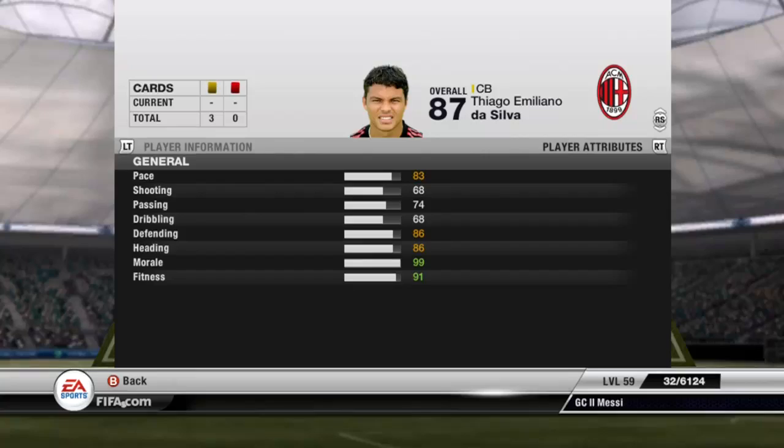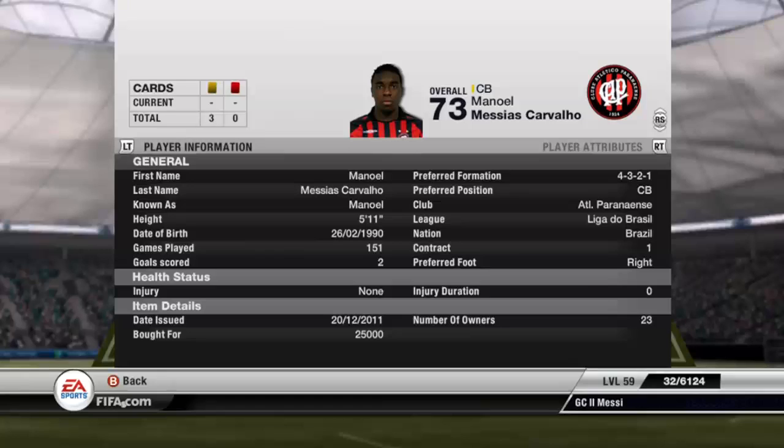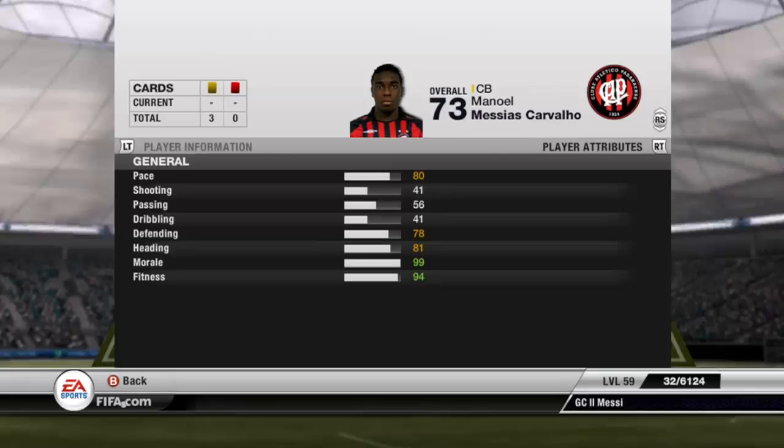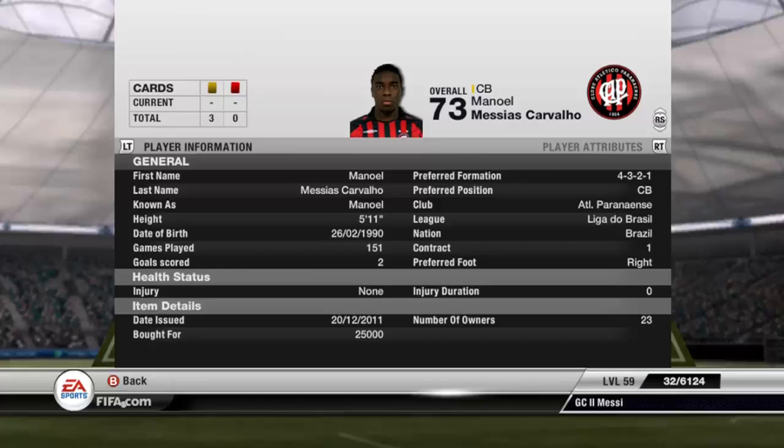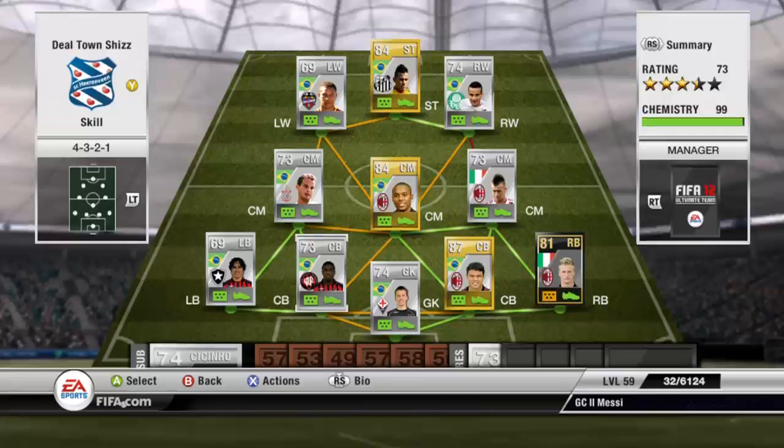The next centre back is Manuel — you've all pretty much heard of this Brazilian man. The only thing I don't like about him is that he only has 2-star skill. There's Antonio Ferreira in the Russian league — that Brazilian has 81 pace which is more, and he's got 3-star skill and a great long shot, which I'd probably shift towards. But I've gone with the bandwagon and gone for Manuel. He's got good defending stats and heading, and 80 pace. He costs 25k, so he's about 22k more than Ferreira — that's why I would consider Ferreira instead.